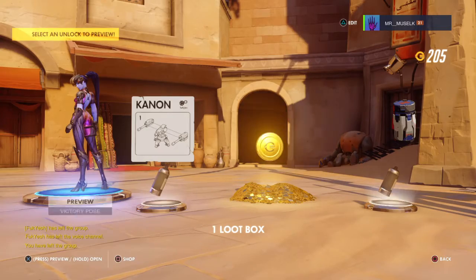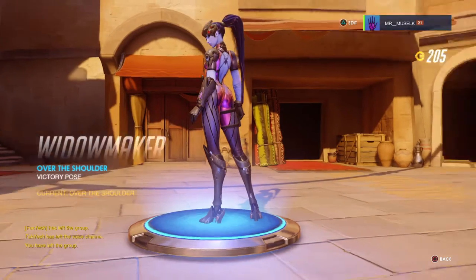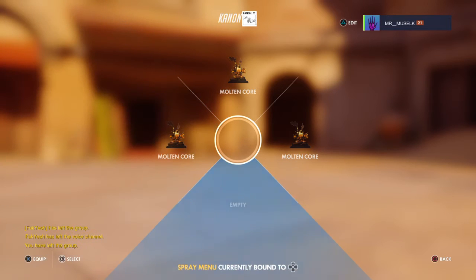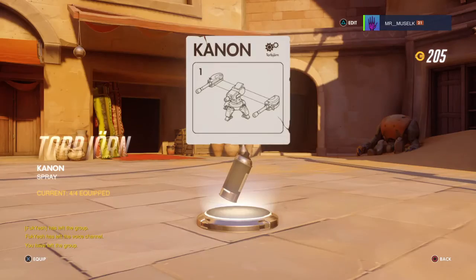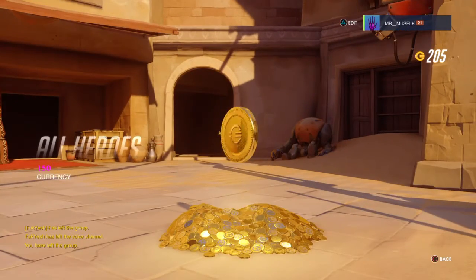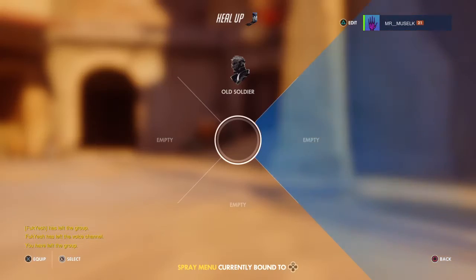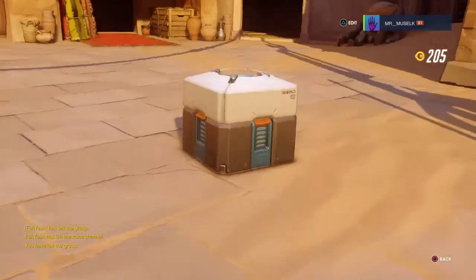Currency — that's what you want. Victory pose, okay then, equip that. Oh look, I got like molten core, molten core, and molten core, and cannon. Wow, currency — can't quite equip that even if I wanted to.